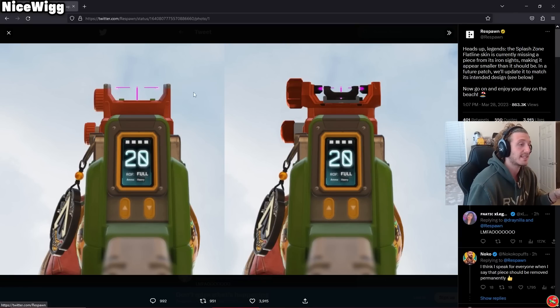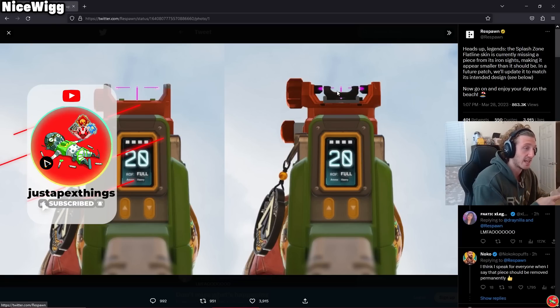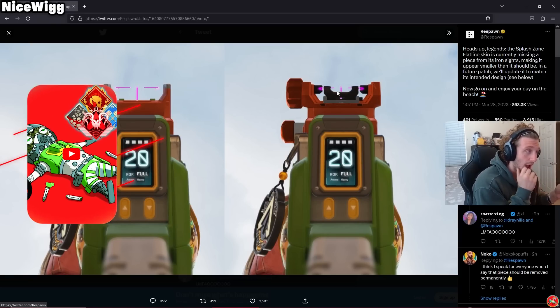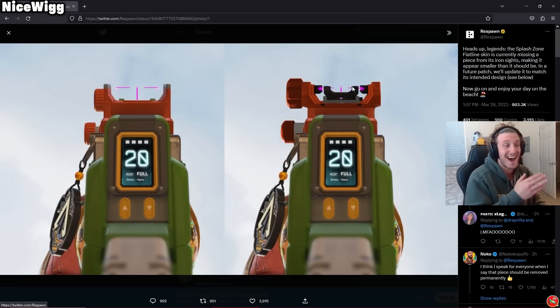And then they said it should have looked like the one on the right. So a bunch of people used their crafting materials, maybe their money, for the left skin. That iron sight is a pay-to-win iron sight. That is a beautiful sight — it is super easy to see, by far one of the best Flatline sights I've ever seen in my life. And they said it's actually supposed to look like the right one. If I'm being honest, they've got to give a refund. That is not the same skin — that is two completely different skins.